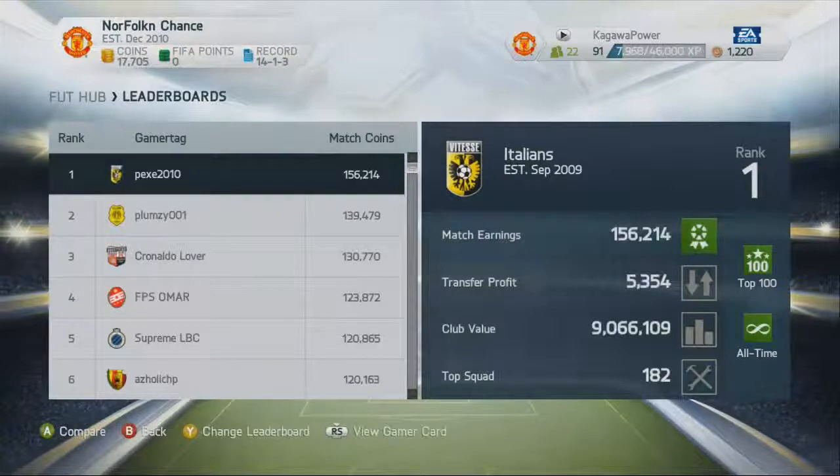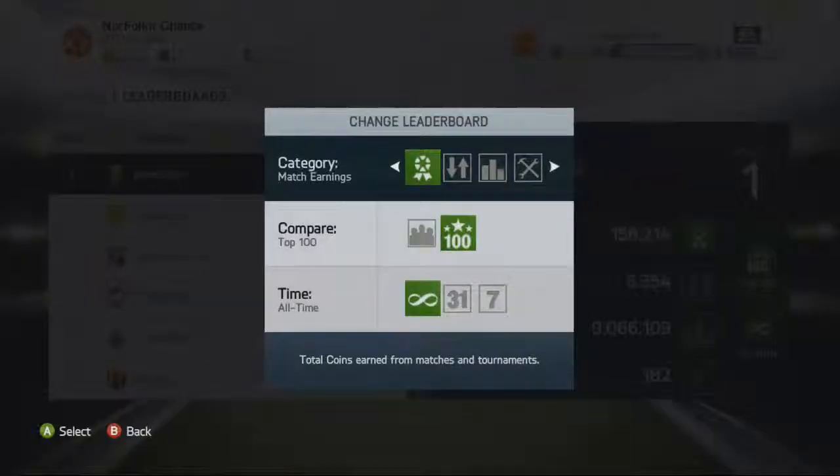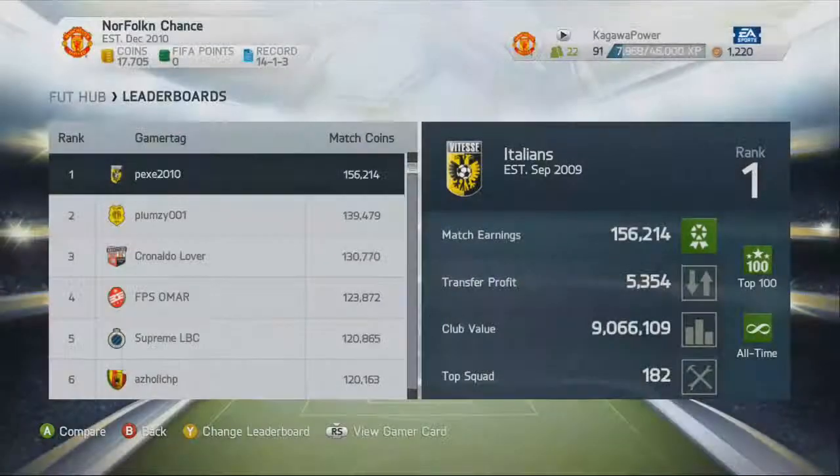Then there's leaderboards. FIFA has only been out since 6 o'clock on Saturday. How has someone made 156,214 coins in about 26 hours from when I'm recording? That's just stupid. I don't even know.